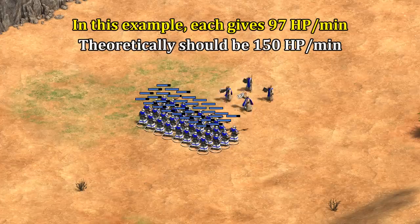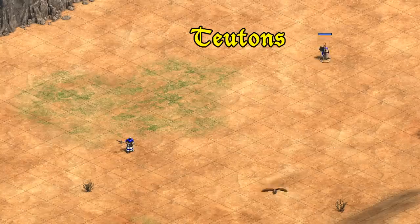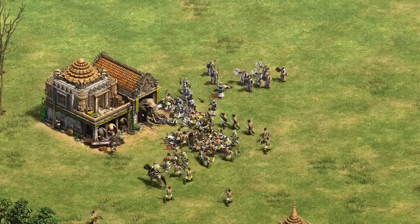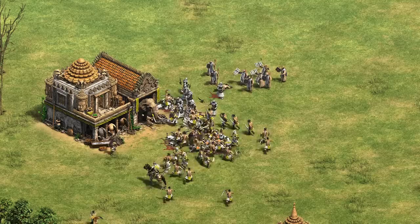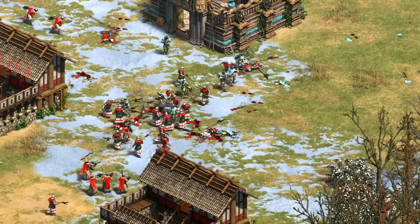Another bit of monk behavior to note is that there's a two to three second delay in switching between healing units, so if you have a lot of units with a small amount of damage you'll get significantly less healing than the 150 HP per minute you'd expect. The maximum healing range is about four tiles and is unaffected by block printing, which only increases conversion range for Teutons. The maximum healing range is double that at eight tiles, making them particularly useful in practice since they don't need to be in the middle of the action.